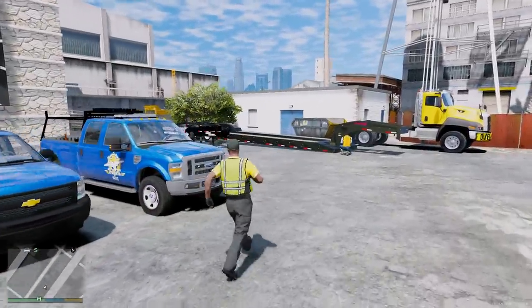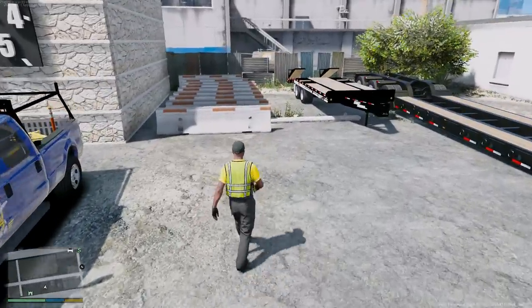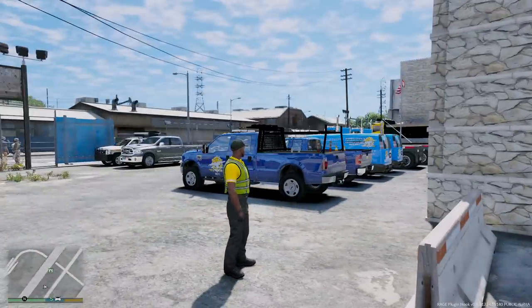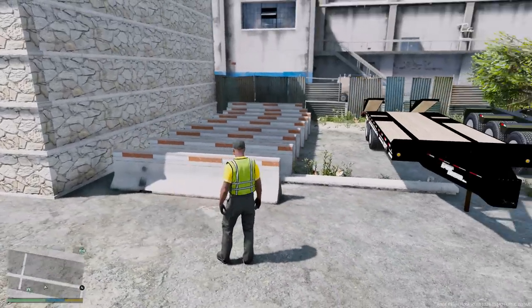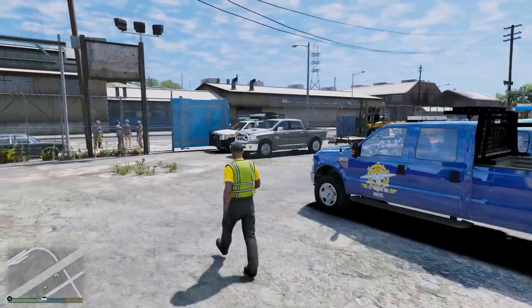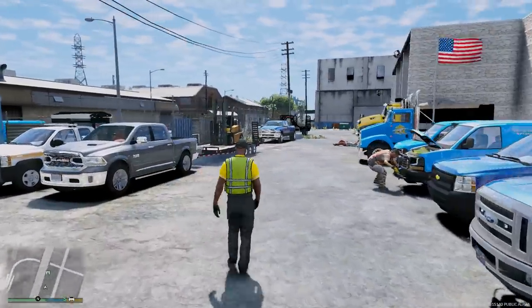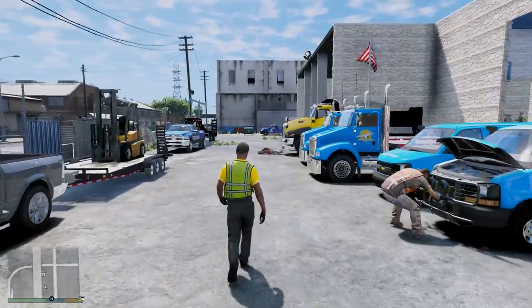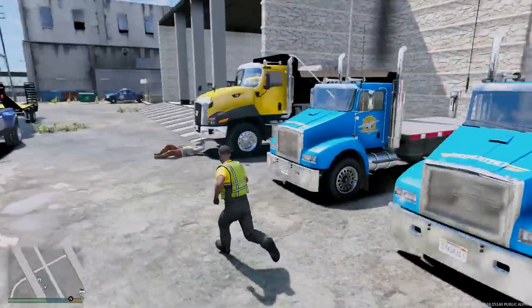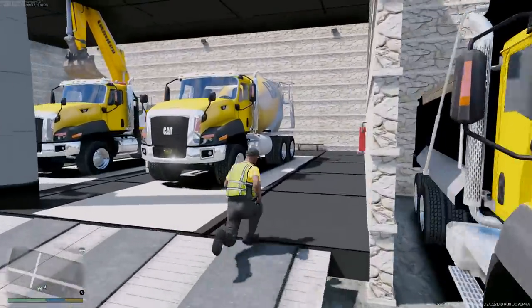Let me explain what we're doing today: we're actually going to be fixing some of the concrete barriers on the interstate. We have some replacement barriers here — we're going to use the forklift to pick these up, put them on the trailer, and the 3500 is going to pull all of these concrete barriers plus the forklift to the highway. We'll set them down and fix the highway. There's been a lot of accidents and a lot of the concrete has been broken and damaged and needs to be replaced.